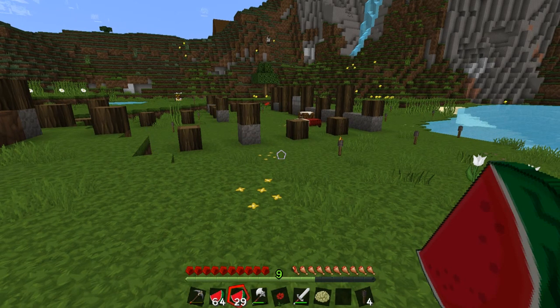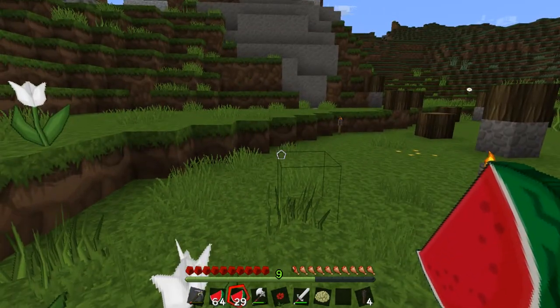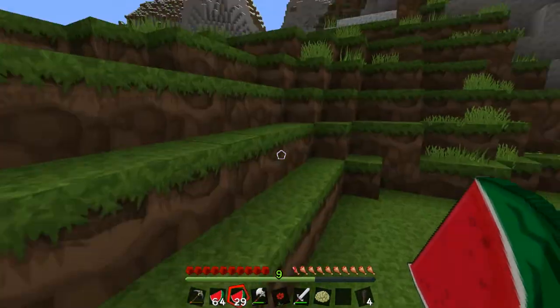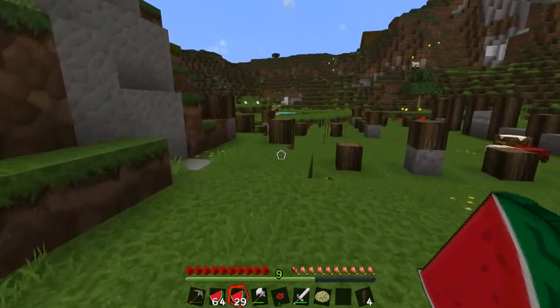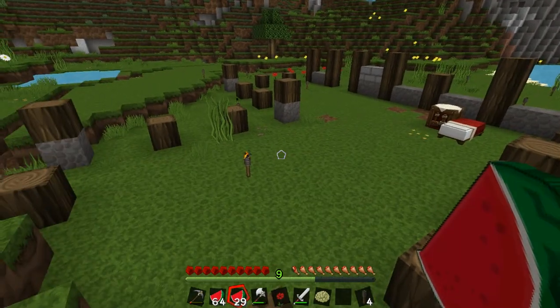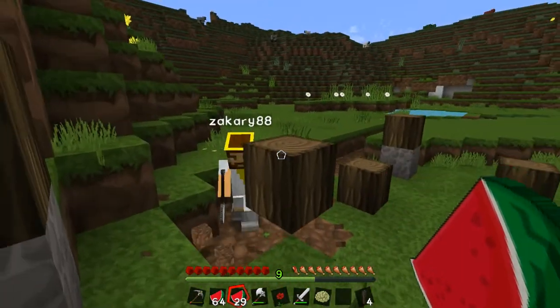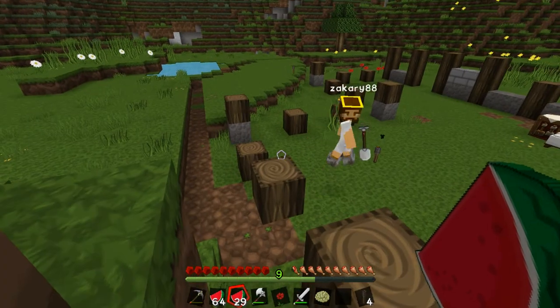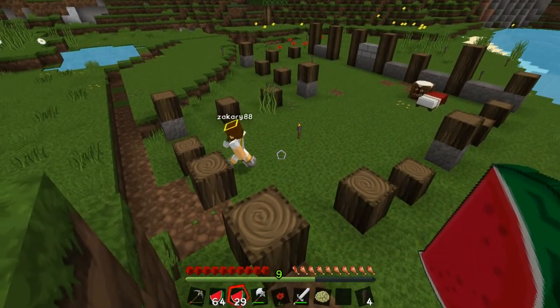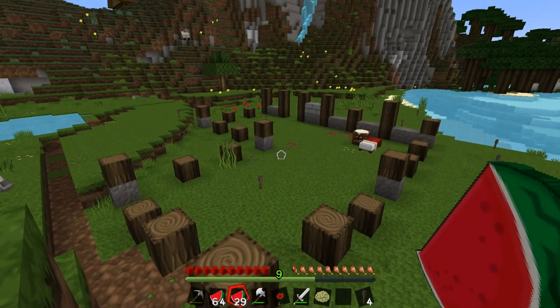Hello everybody, this is Insane Gaming with another Minecraft episode. As you can see, it's different once again from the last episode. I'm running Strax Pyramidicraft 128x128 — let me know what you guys think about it. Personally I like Sortex better, but whatever the viewers like I'll do. This is Fax Foundations — I guess it's more like a parkour map to me.